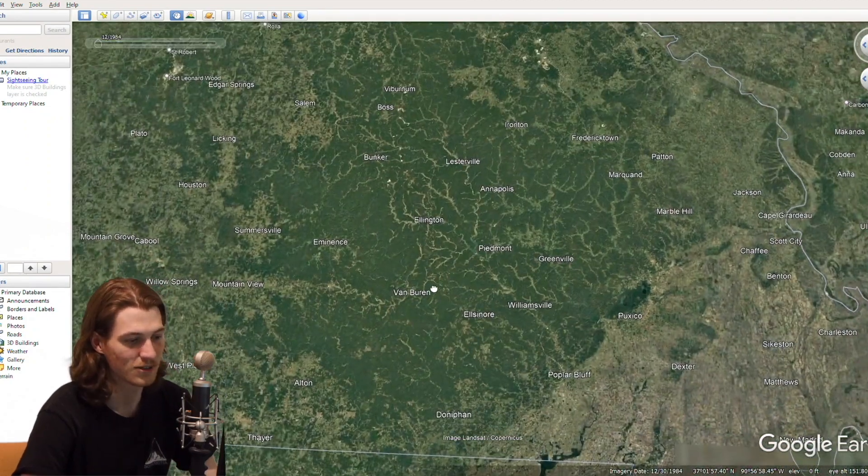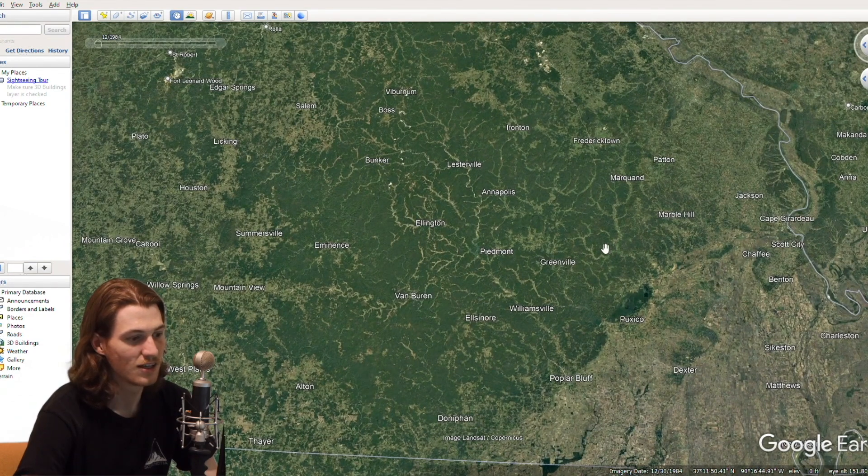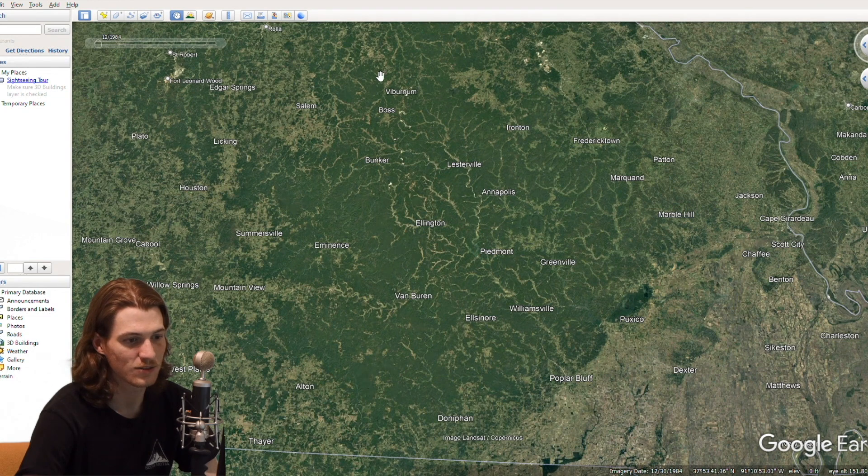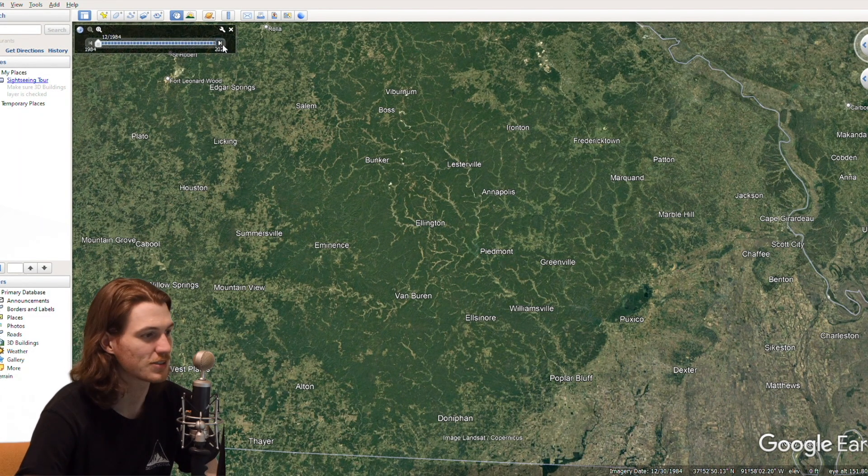Look at this line - we even got some jumping. Look at that, that's crazy. This is a tornado, it just 100% is. Now you see what I'm talking about. We can go all the way back to 1985, 1984. So here we are in 1984, things are looking green, looking real good, and we're looking just for any signs of lines.